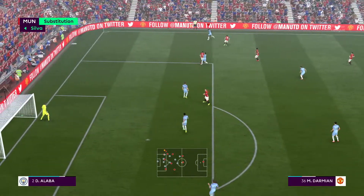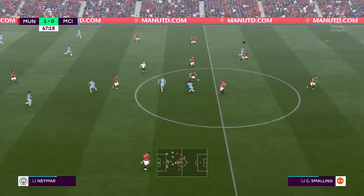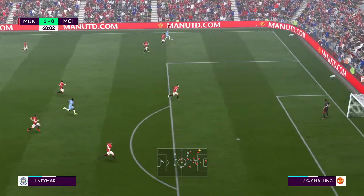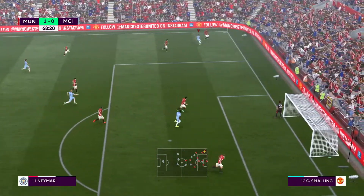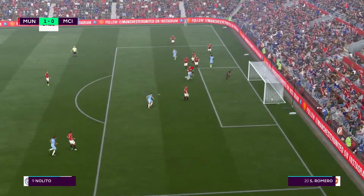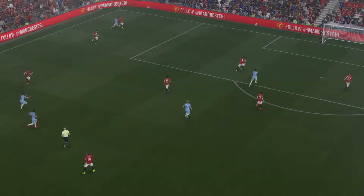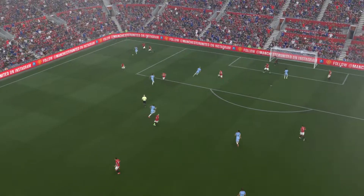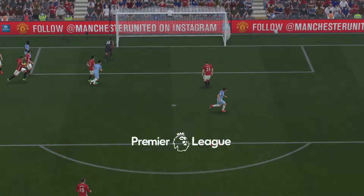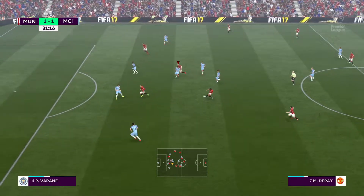David Alaba makes the tackle and sends it through to Alonso. Alonso down to De Bruyne, De Bruyne to Lukaku, Lukaku sends it over to Neymar. Neymar is through — he's away, and he passes it into De Bruyne, De Bruyne back to Nolito. What a finish — ricocheting off the post! Brilliant play, spectacular passing, and the ball finds its way into the back of the net. 1-1! That's a cracker of a finish from the left winger Nolito from Celta Vigo.